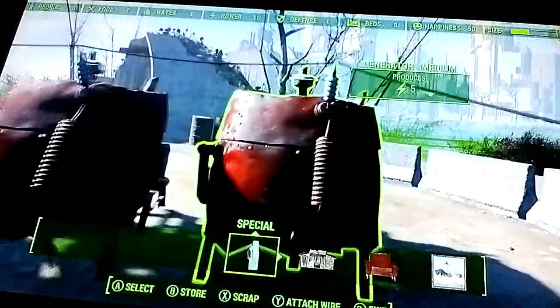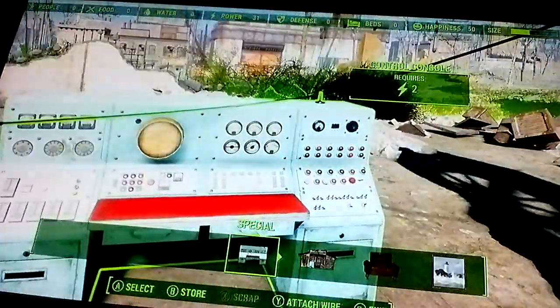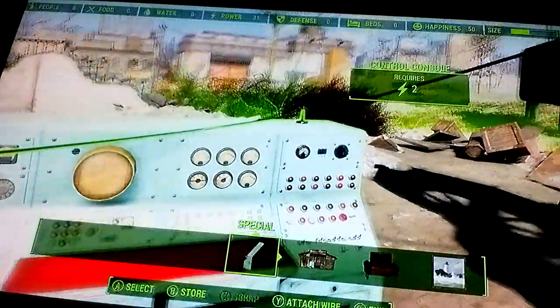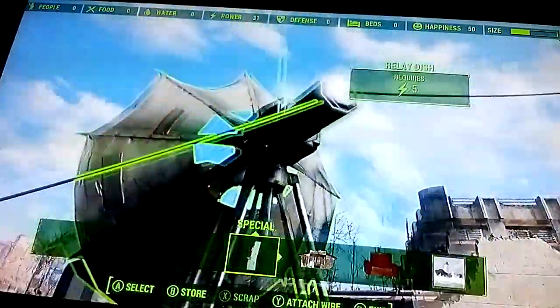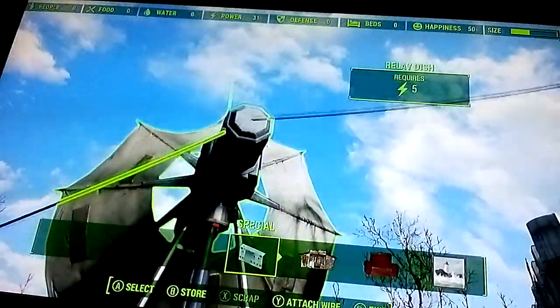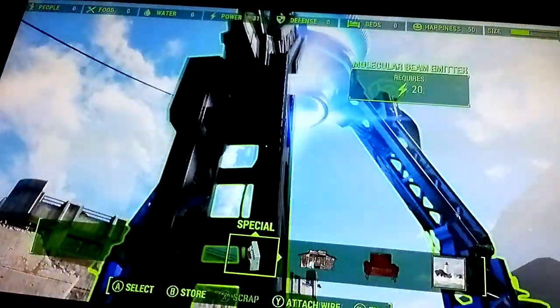I have the two small generators and the five medium ones. After you connect all of these to the last generator — this one right here — you're going to want to attach this wire of the last generator to the console. And then from the console, you're going to bring this wire to the dish. So from the dish, you're going to set up a wire from here to the beam emitter. And that should power everything up.